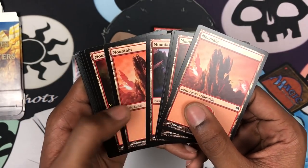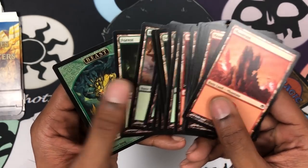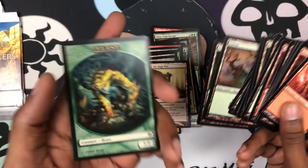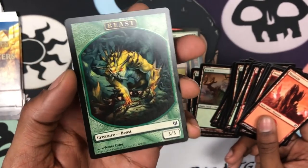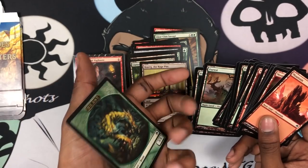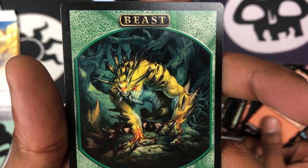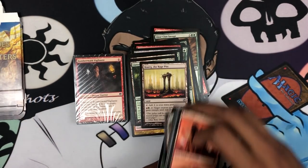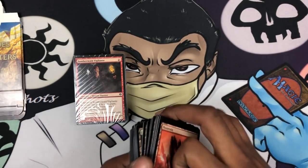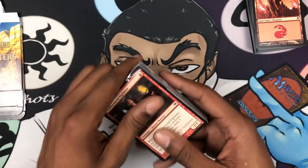Got the Rage Pits, got our Mountains and our Forests. I actually like the tokens from duel decks because they have the Magic back. This must be the token for Beast Within — that is one gnarly looking beast. Get all these cards to the side and then we'll open up the Boros deck for Sun Titan.